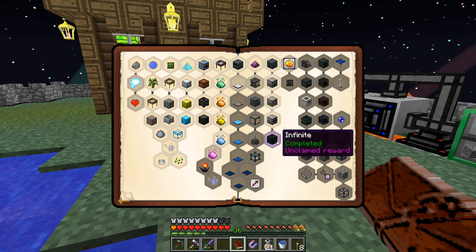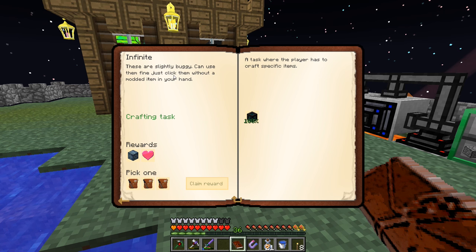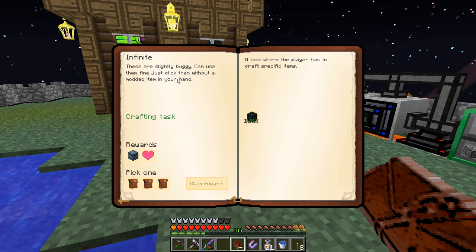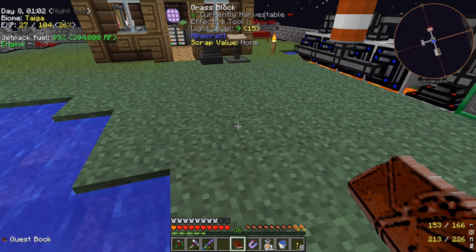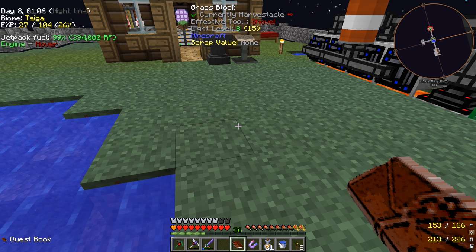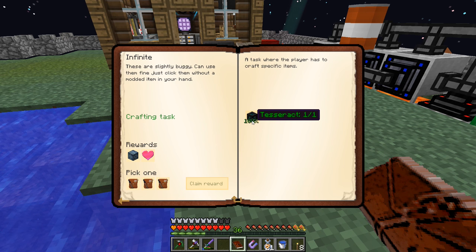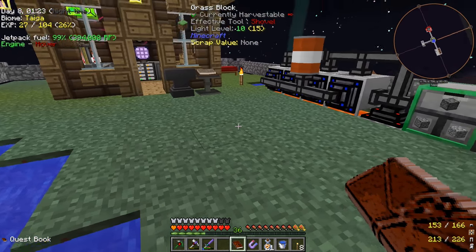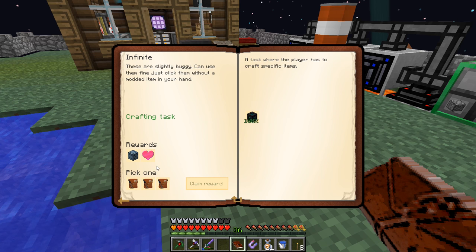And finally - so these are slightly buggy, can use them just fine. Tesseracts - I have found out that if you have a stack of those and you place one, and then you right click it almost immediately with a tesseract in your hand, you will crash your game. I don't know what the problem is. The tesseracts don't stack, so you place one and then inventory tweaks auto fills your slot, so then you right click it immediately. Anyway, I have seen that before - it crashes your game, it's not good.